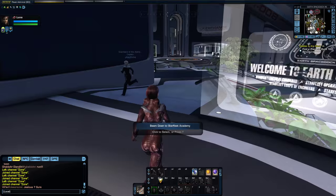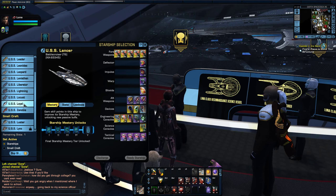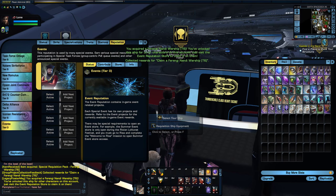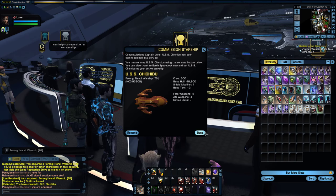Alright. Remaining slots: one — woohoo, perfect. So let's go back and claim this sucker. And there it is. I guess it gives you the box anyway even if you have an open slot. The USS Chichibu — that's an interesting name.